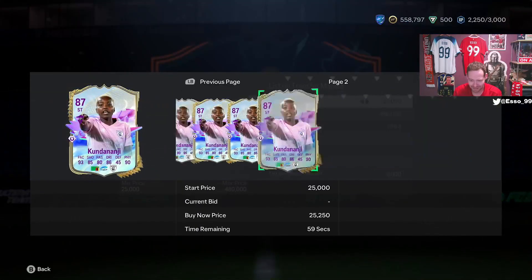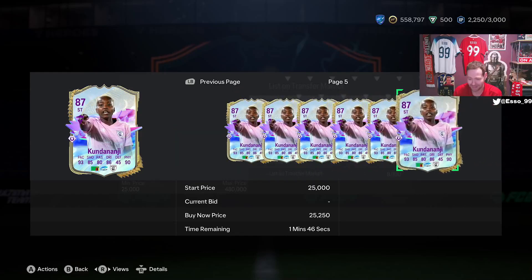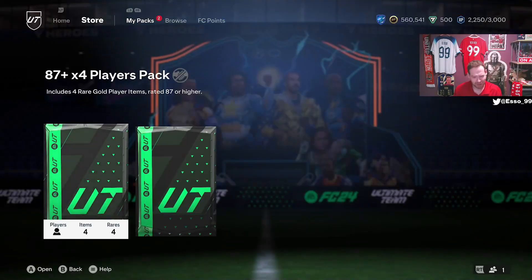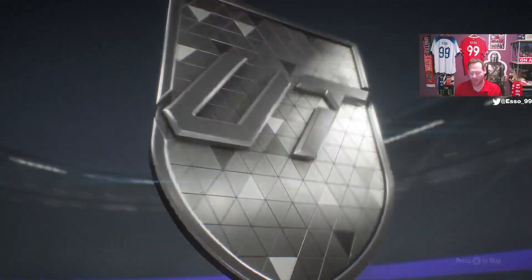I think that's probably a price range lock because no one can sell her — bit of a shame. Good card, not the most linkable, but four star five star, decent play styles all around. Let's push the boat out and go 84 times 11 — will it be back-to-back Future Stars? It will!